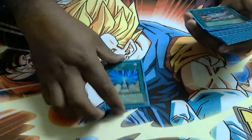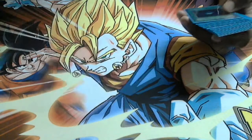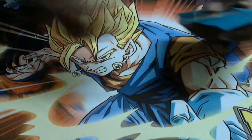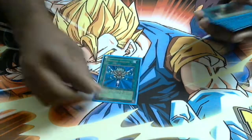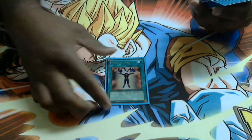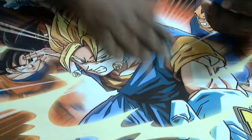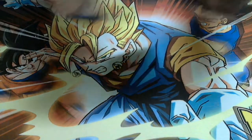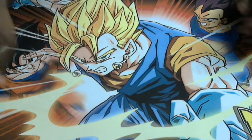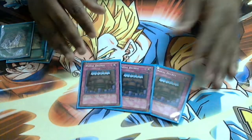Spells: Future Fusion, D-Draw, Allure, Dark Hole, Rota, Reborn, Trunade, Mind Control, three Miracle Fusion, three Trade-In, three Book of Moon, three Over Destiny, and three Decree.